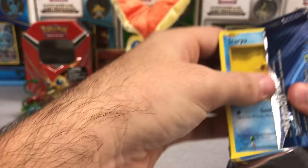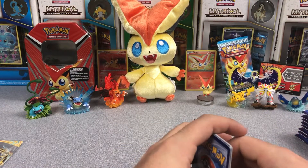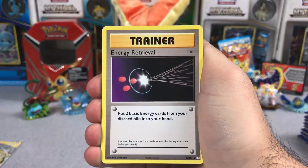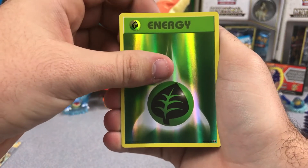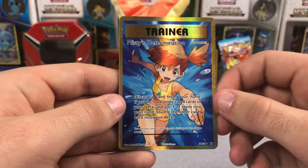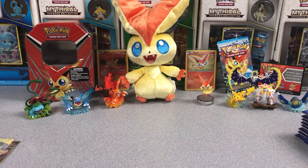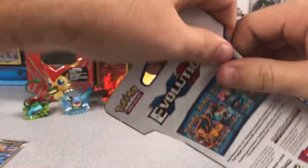Got a Raichu pack here. Let's see if we can get anything good. Staryu, Steel Energy, Growlithe, Gastly, Charmander, Energy Retrieval, Nidorino, Colorless Energy, and a reverse — Grass Energy. And Misty's Determination Full Art! We just pulled Brock's Grit and Misty's Determination in one opening. Absolutely beautiful card. Victini is back there in the back leading us to victory as we've already gotten three Ultra Rares. Thank you Victini.